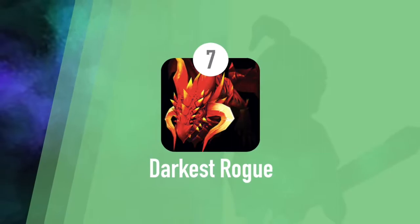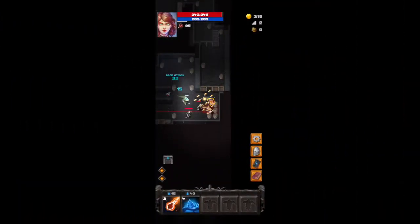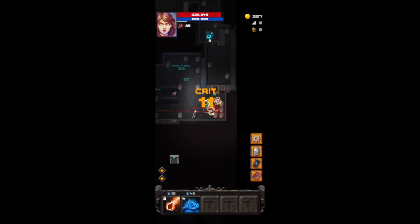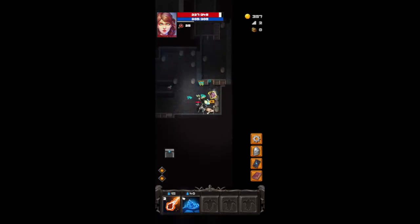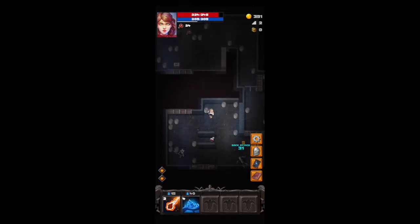At number seven, Darkest Rogue. This is definitely a rogue-like RPG but it has a slight twist to it. Instead of walking around dungeons, you are shot like a slingshot all over the place and bounce off of objects to break barrels or defeat opponents. It's an interesting mechanic that separates this game from the others.